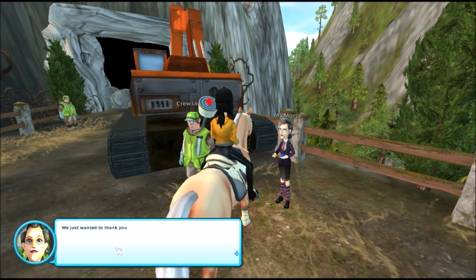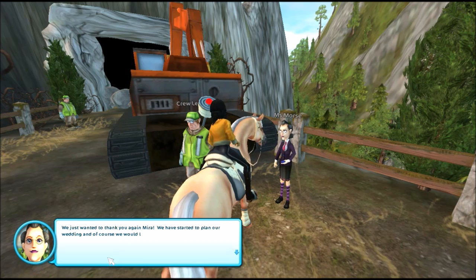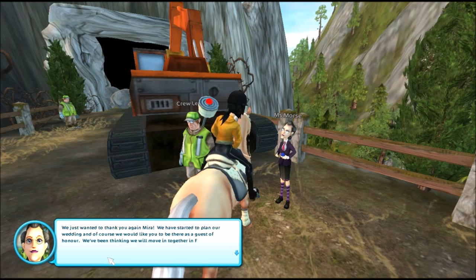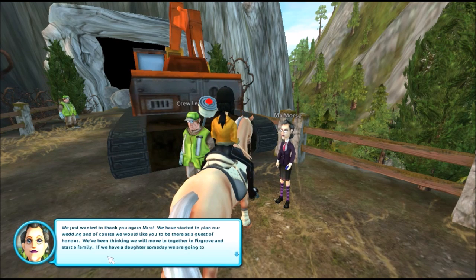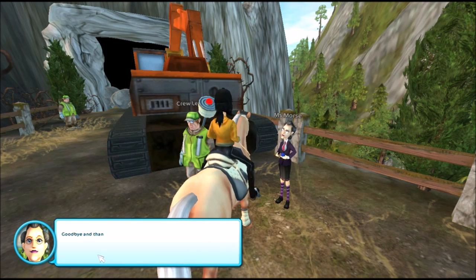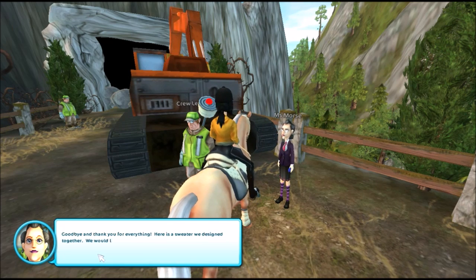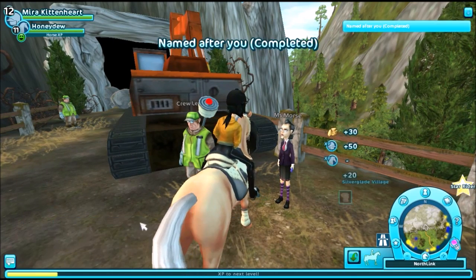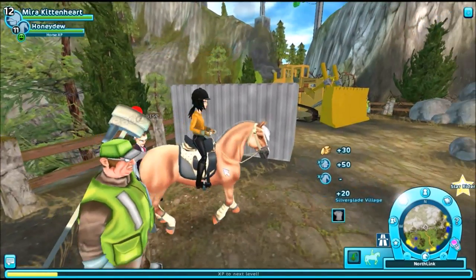Hello Miss Morse! We just wanted to thank you again Mira. We have started to plan our wedding and of course we would like you to be there as a guest of honor. We've been thinking we will move in together in Firgro and start a family. If we have a daughter someday we are going to name her Mira. Goodbye and thank you for everything. Here is a sweater we designed together — I think I remember that without any shirts but that's nice of you.